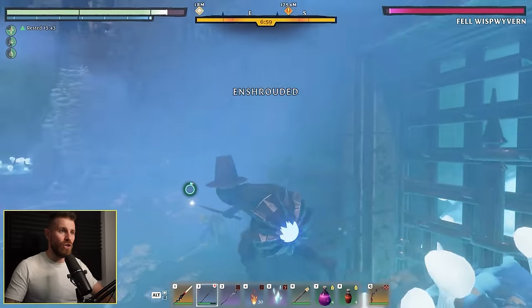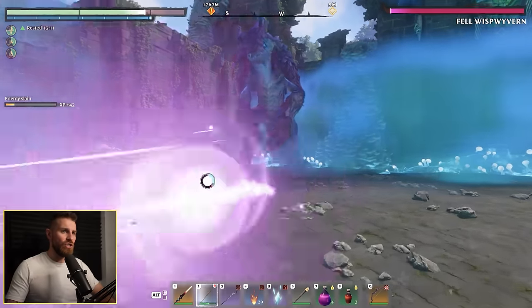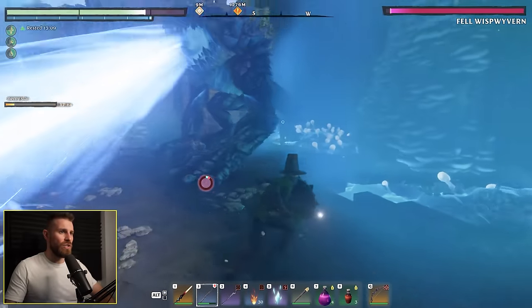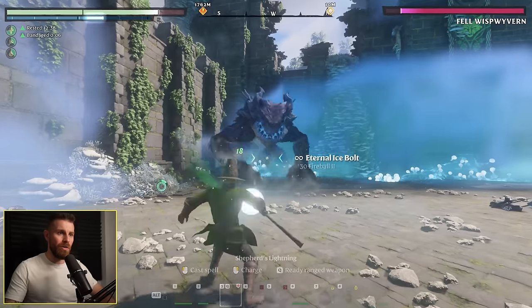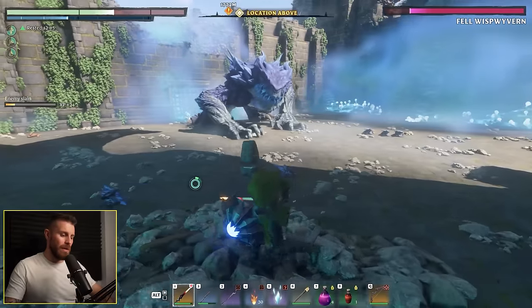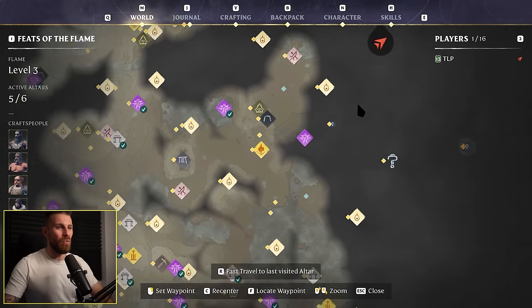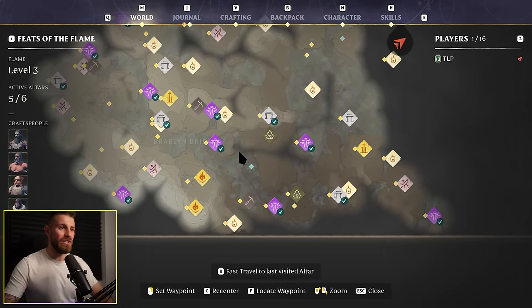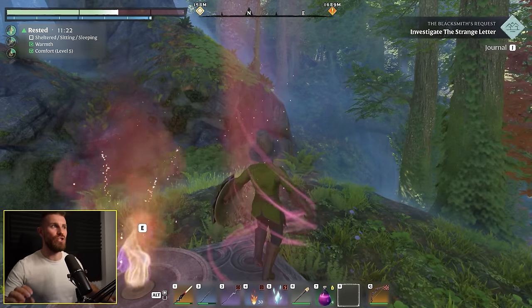We're literally just stuck in the boss arena with no way out, and my weapon doesn't have the durability to fight the thing. We manage to TP home to repair the wand, then come back with another wand and a bunch of healing potions. Let's make an attempt at this boss - at least I know what I'm getting myself in for now. Switch to the wand, keep dodging, kill the adds with the sword, run behind the columns.